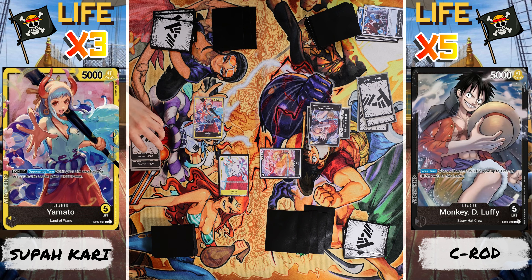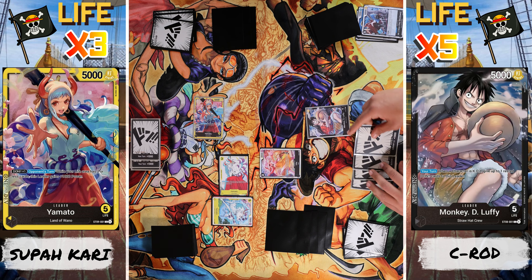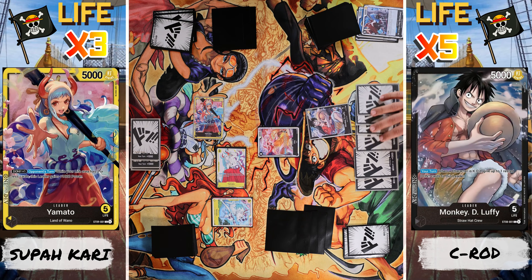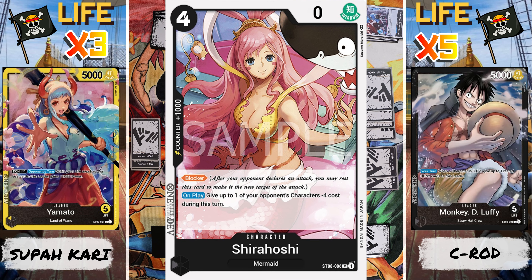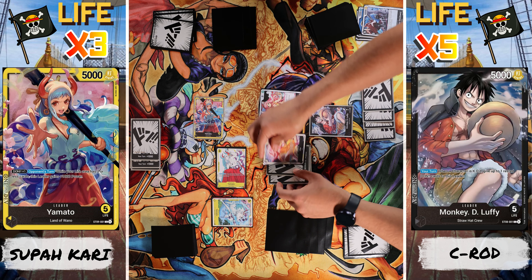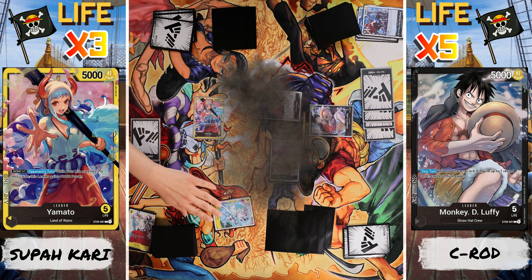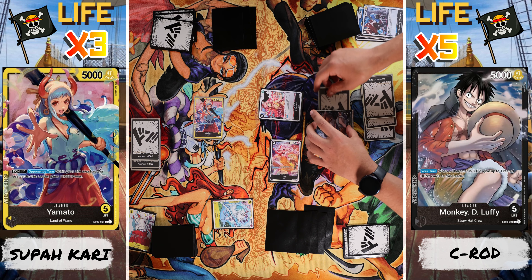I'm going to use five Dawn to bring out Yamato. Oh wow. Pass to you. Everything re-stands and all my Dawn go back to my Dawn zone. I get two Dawn. Draw. Let me use four Dawn and bring out my blocker. On play, I'm able to give one of my opponent's characters minus four Dawn. Let's go ahead and minus four Dawn on that character. Now I'm going to attach two Dawn to my Uta. I don't like that Yamato, so I'm going 5,000 attacking your Yamato.